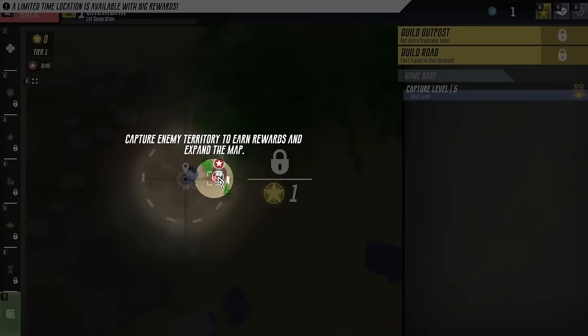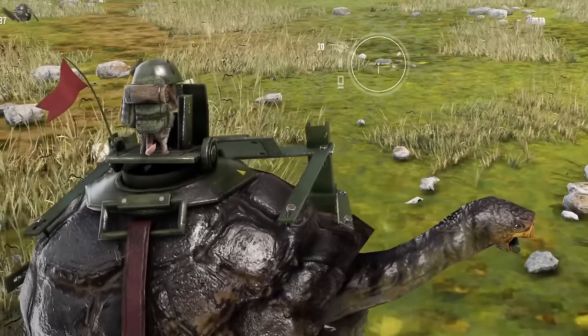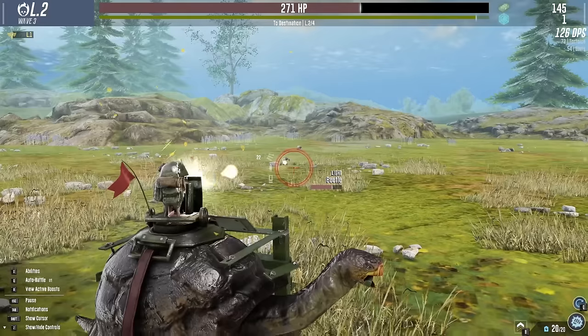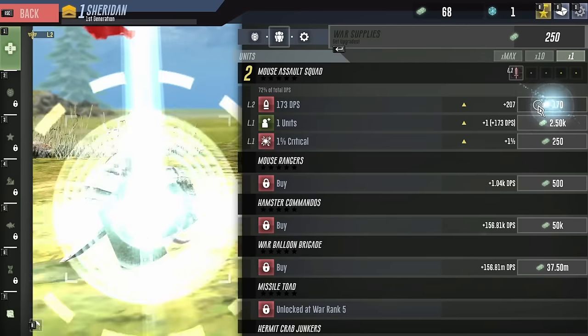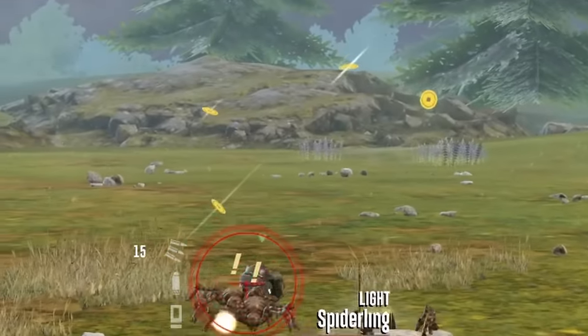We can also move our tortoise to new areas to get new things. He's going to move very slowly as he goes. Thankfully we can keep up with all of the enemies that are here - frogs, beetles - and we can also upgrade our Mousy Knight to do more damage. He's one-shotting the things!